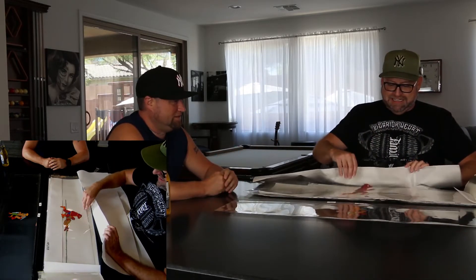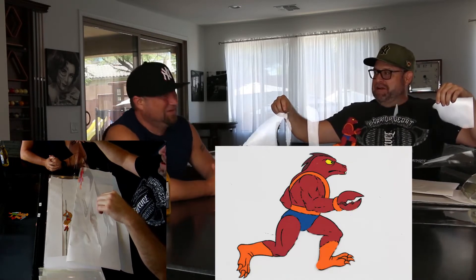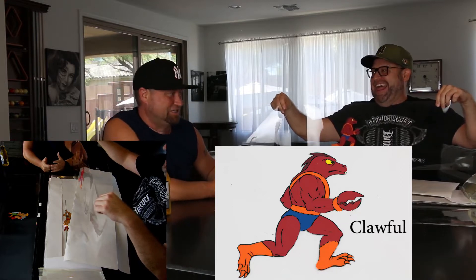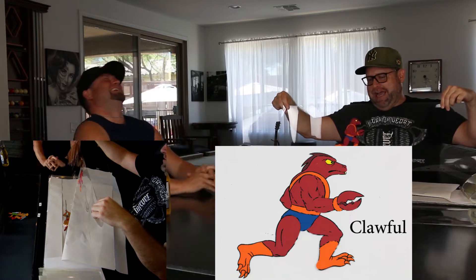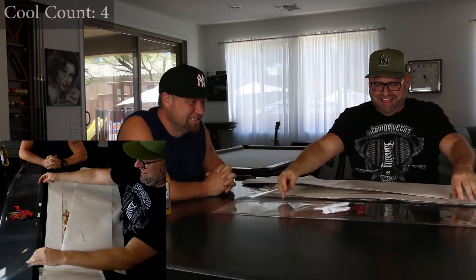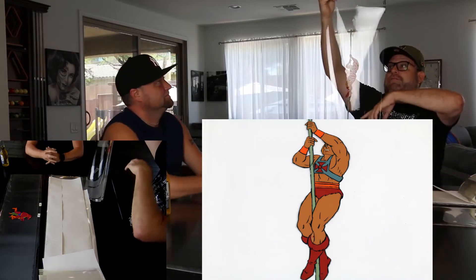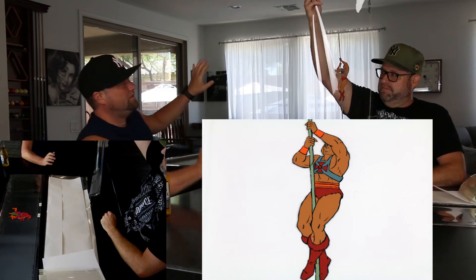We've got He-Man on the rope underneath, and right now an unknown villain — by the time this airs, my brother will have looked this up and you'll know who this is along the bottom of the screen. I'm saying Claw Man — Filmation was pretty straightforward with their naming conventions. Claw Man, the lobster. Still, that is so cool. From the previous box we opened we got a couple of these rope-climbing cells as well, and I'm thinking we're going to put all three of them together and see if we can do a full He-Man climbing the rope — or even frame them as a three-piece side by side: climbing, climbing, climbing. That would be awesome to have framed.